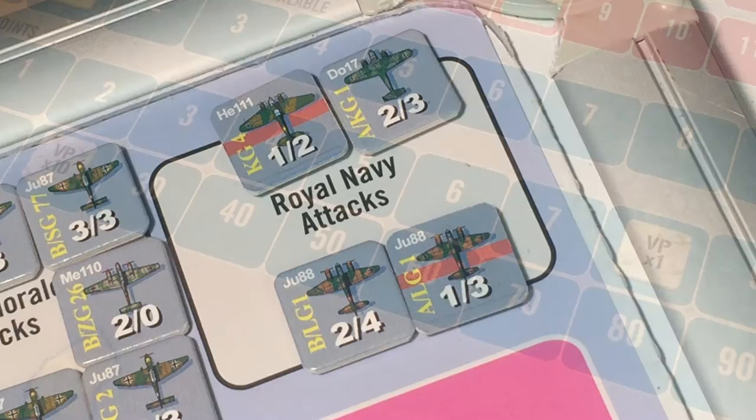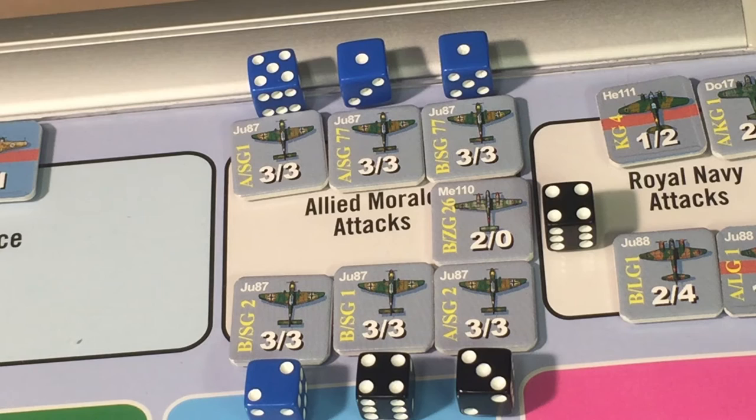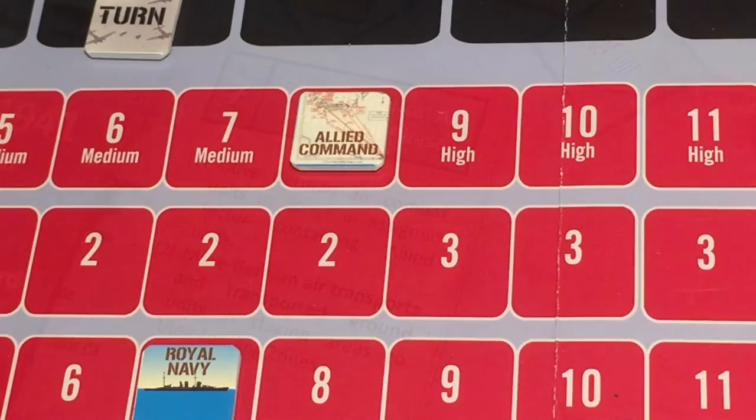Those two reductions reduce the victory point score to 26. Now on to Allied morale attacks. Allied morale is at its highest level of 12, and we have six Stukas and an ME 110. For the Stukas we need three or less, and the ME 110 needs two or less. Of the six Stukas four hit, but the ME 110 misses — four hits total, which is just enough to reduce Allied morale from 12 to 8. Eight is the highest level at which the Allies will roll twice on the Middle East command events table.